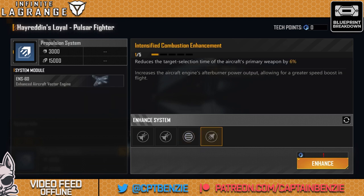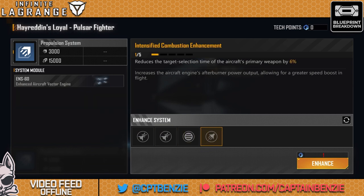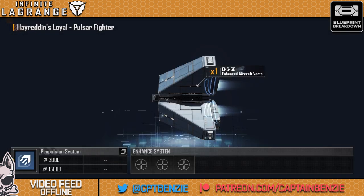The intensified combustion enhancement is still pretty useful — reducing the target selection time by 6%, up to 30% at full training, is really quite useful. It means it takes less time for them to start shooting at things and thus they deal more damage. If you're not really going up against missile fleets, you could probably skip the missile evasion enhancement and go straight for the intensified combustion. You do have three slots, so I would personally go for both evasion ones and then either missile evasion or intensified combustion depending on what you anticipate facing.